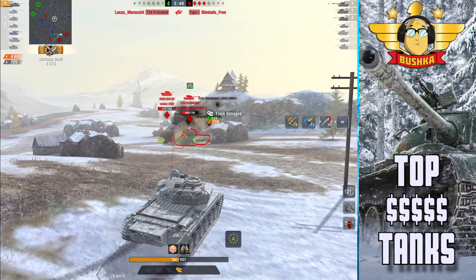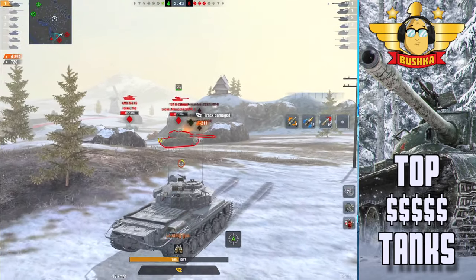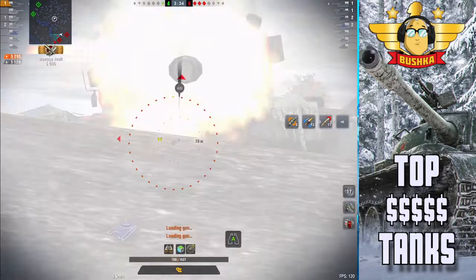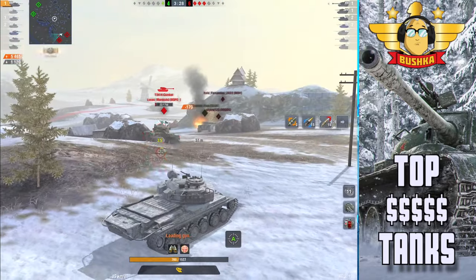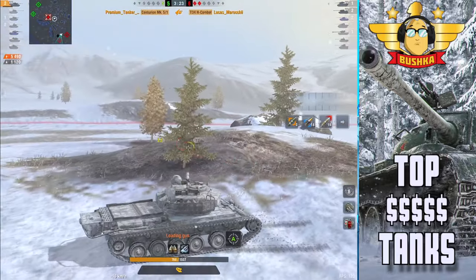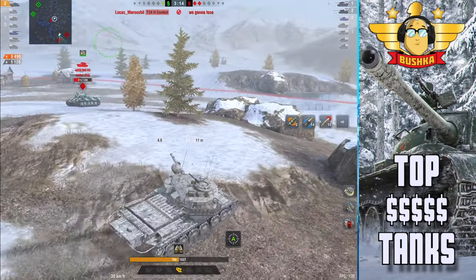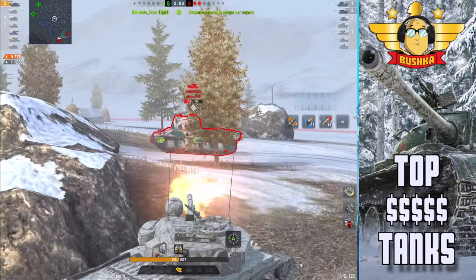Switching targets to the lower hit-point tank — very useful. Now that Tiger and the T-34 are all about it — it is a 1v3. We are at 4683 damage. He cycles through the ammo types going for maximum efficiency. There's an IS-2 that's disappeared and another IS-2 over there. This is what we're talking about — this is why this tank is such a beast for credit grinding. Once you are hull down with this thing, it is so difficult to deal with.